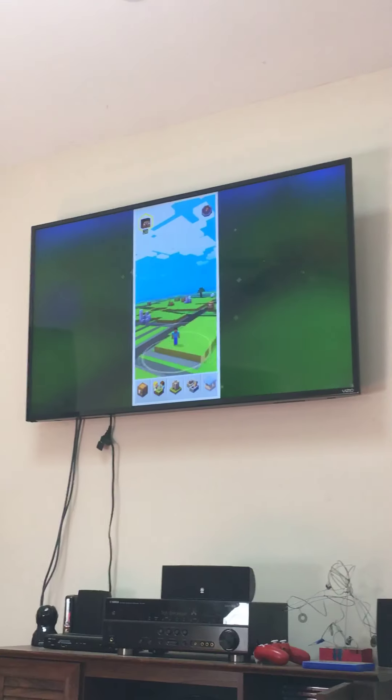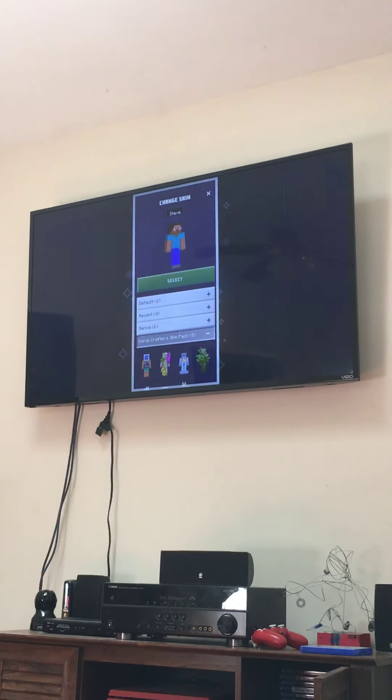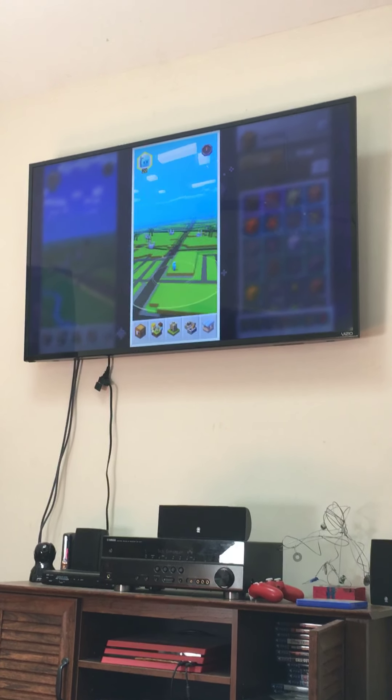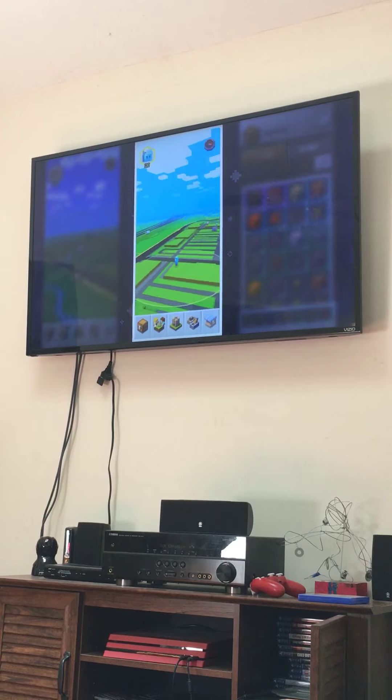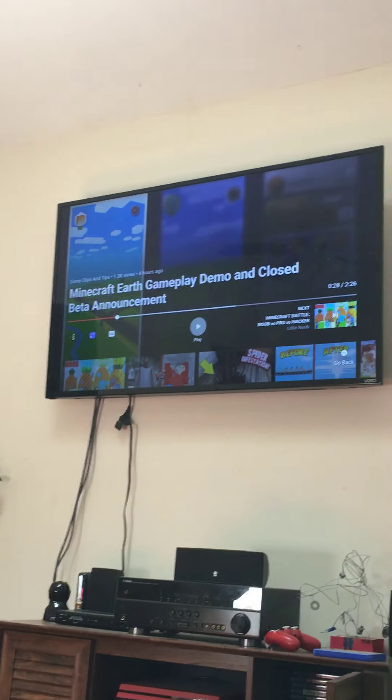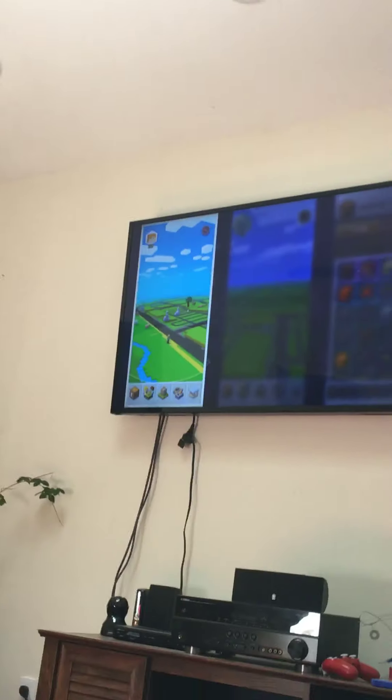It all starts with you. Here's your character on the map. You can change your skin just like in regular Minecraft. You can see the outline of real world houses and streets around you. Let's set the Minecraft environment. Walk around the map. You see that radius around him over there?